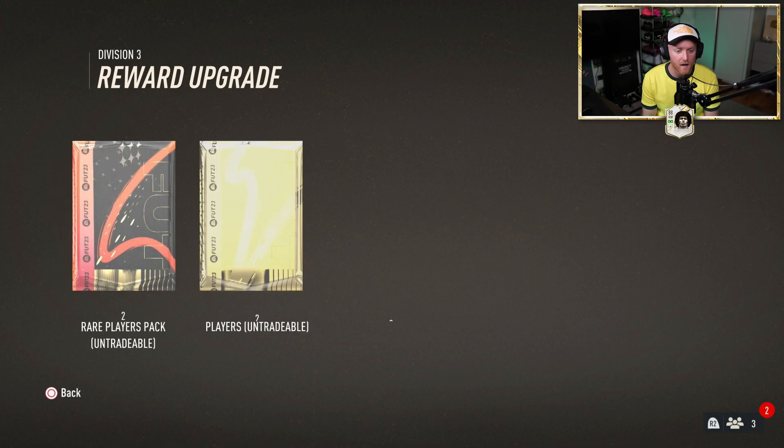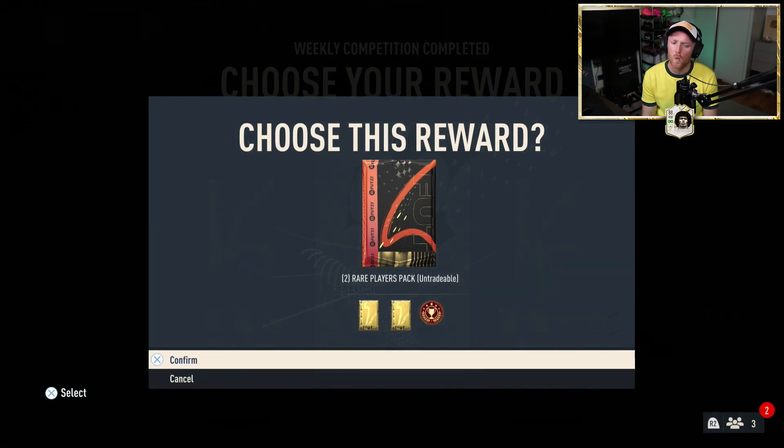So we get ourselves a 250k, two Jumbos — two Jumbo Premium Gold Player Packs and two Premium Jumbo packs. Option 2, always for me. I just love an untradeable set of players. Oh, it's Division 3. I thought I was in Division 2.